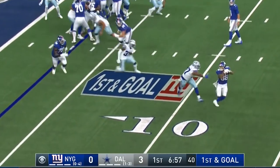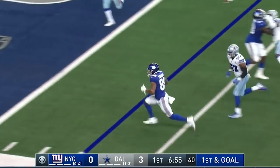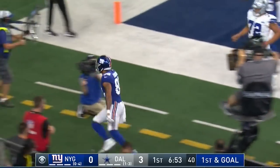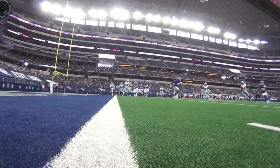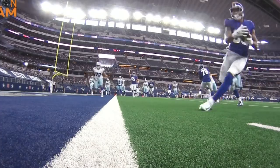Jones on a little end around to Ingram. The Cowboys had it read, but Ingram runs around his man and gets in for the touchdown. Everson Griffin had an angle on him, and Evan Ingram just went a little wider and ran it in for his first career rushing touchdown.